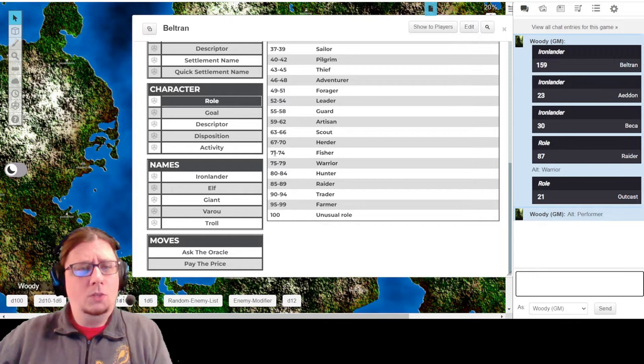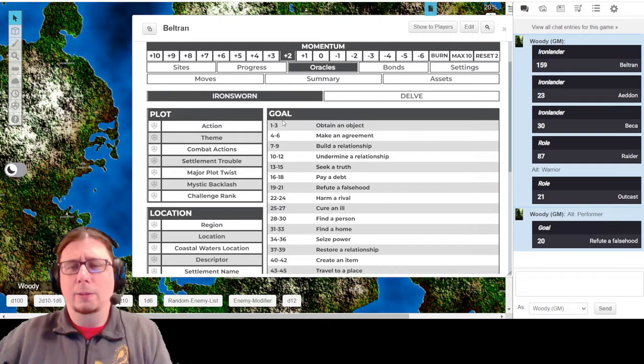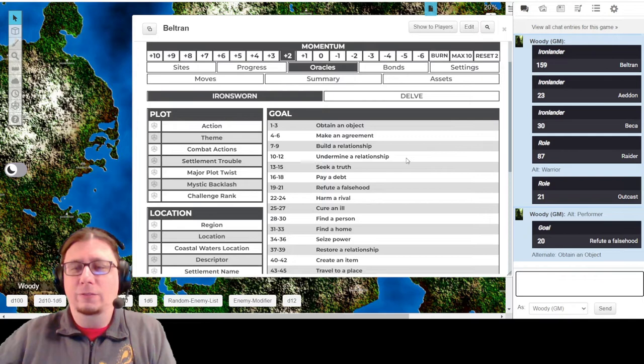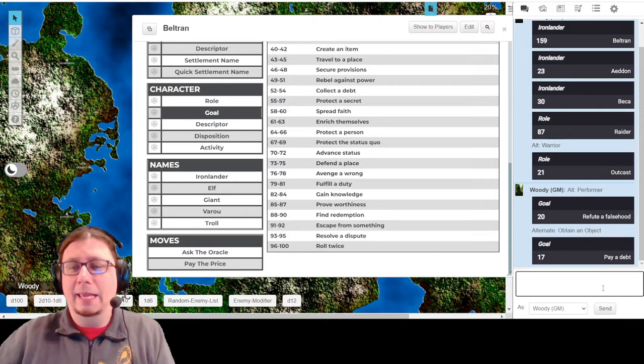I want to understand what is Beltran's goal. So the next thing down here is Goal. I'm going to roll this: he wants to either refute a falsehood or - swapping the digits 2-0 to 0-2 - obtain an object. I like the idea of refuting a falsehood. If he was on the up and up, maybe he was in the military and was falsely accused of something and was disbarred. So he's looking to refute that falsehood - he's trying to clear his name. That's a really engaging kind of story.